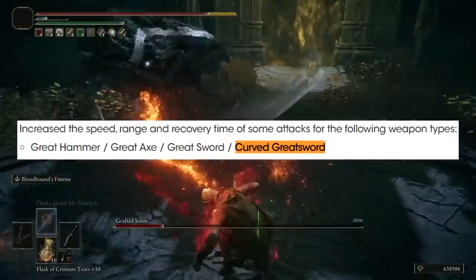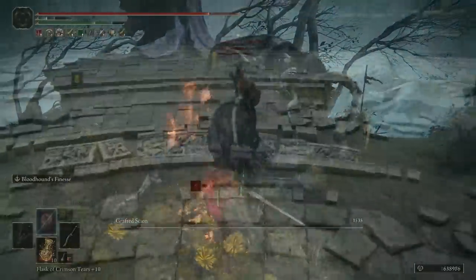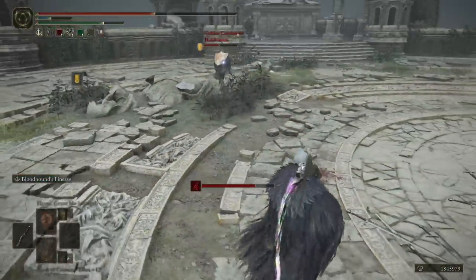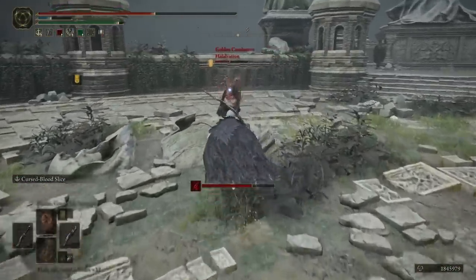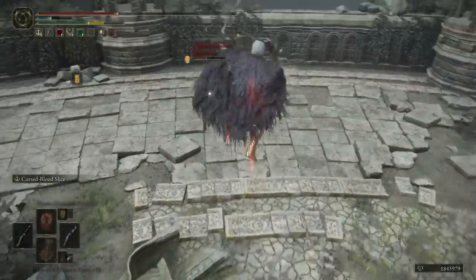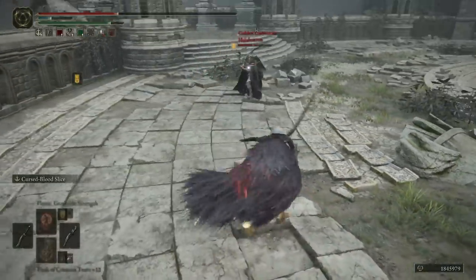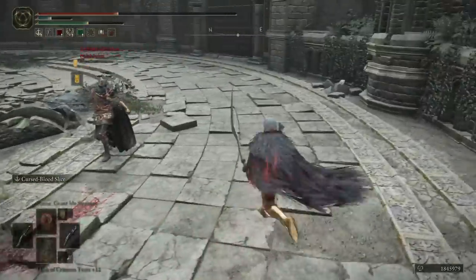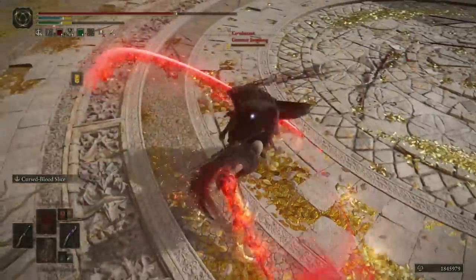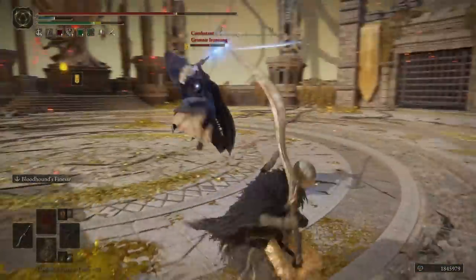Testing it today, the attack speed feels just slightly better — catching people where you just wouldn't be able to before. The range is confusing; it was already really good but now the running attacks are hitting people where I really shouldn't be reaching. I don't know why they gave this weapon type more range, but it feels amazing. Bloodhound's Fang is better than it was, and it was already ridiculous — and since you can get it basically at the beginning of the game, it's one of the best picks.